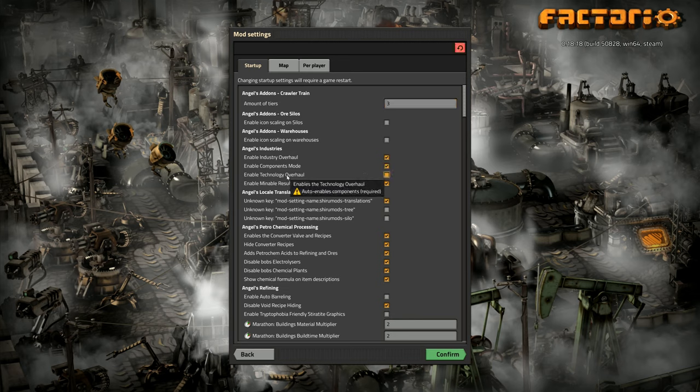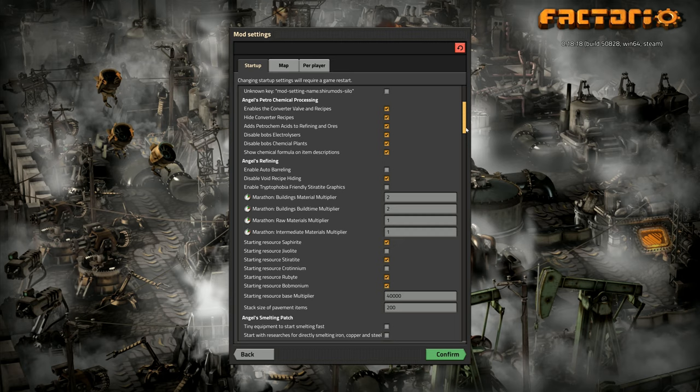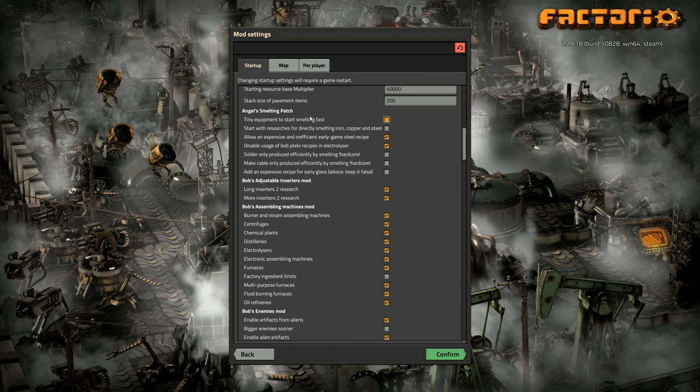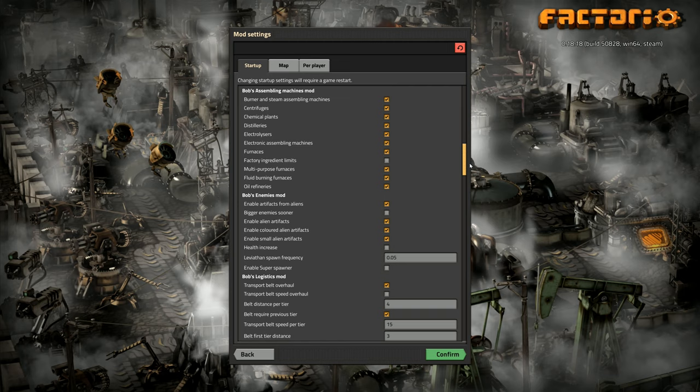We will make things more complex to produce. There's also a technology overhaul option — I don't know what it does but I'm going to go for it; we're making things more difficult and complicated. Enable auto-barrelling — I don't have any auto-barrelling. Disable void recipe hiding — no. I'm not going to worry about the marathon setting. Angels Smelting Patch: start with researchers for direct smelting — no, I'm not doing that. Allow an expensive and inefficient early game steel recipe is one I have had enabled. Factory ingredient limits enables a classic issue of needing better machines to craft items with more ingredients — I won't have that.